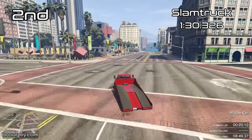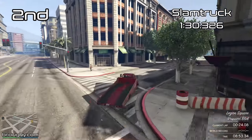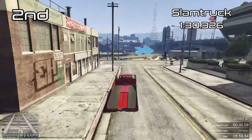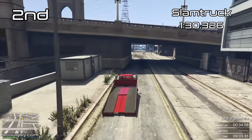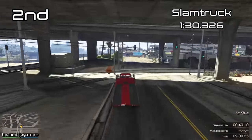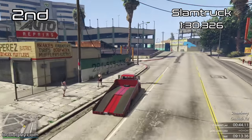However, you won't want to be using it in any competitive sense, since its lap time of 1 minute 30.326 actually puts it closer to the MOC in third place. It's only about two seconds quicker than the MOC, and still a good 10 seconds per lap slower than the number one, the Sadler, which has reigned supreme for the utility vehicles class from the start.